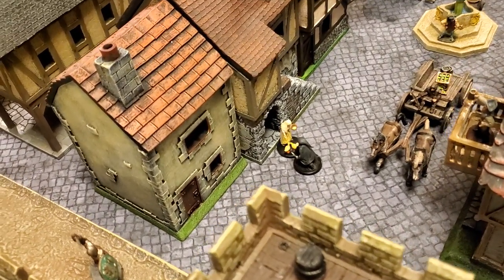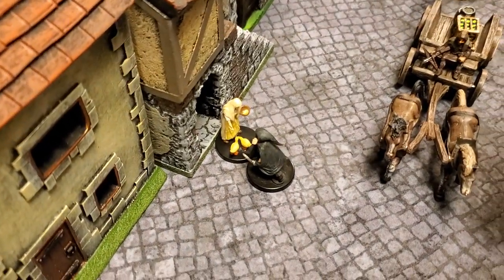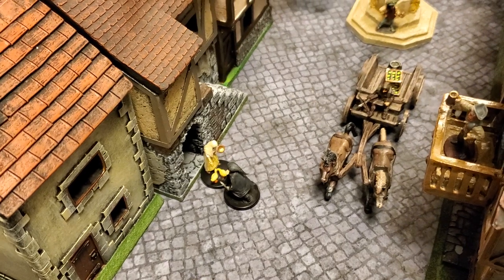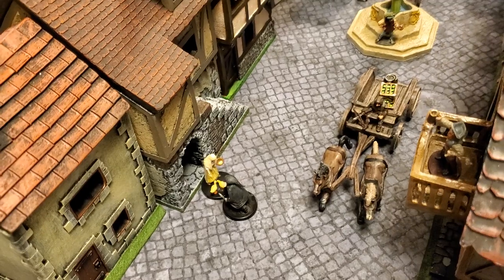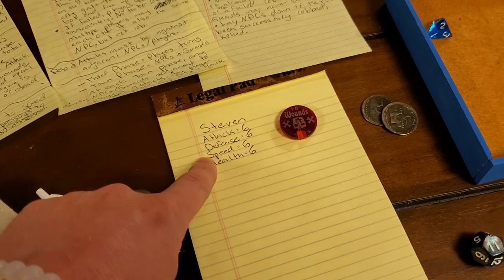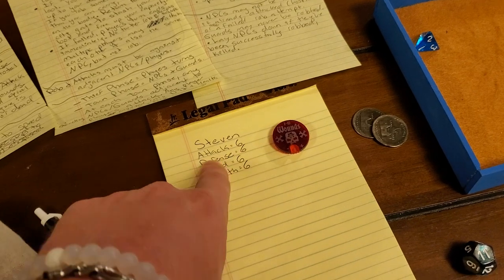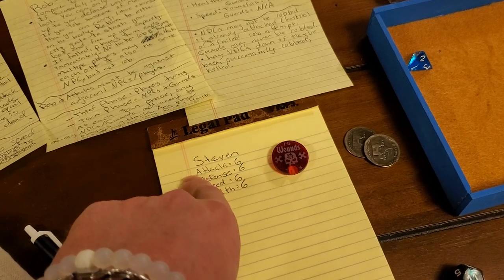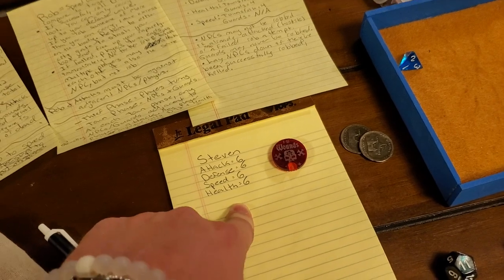Now it's back to Stephen's turn. He has a couple of options: he can either try to attack her or try to rob her. What's the difference? If you attack someone and don't kill them, then during the town phase they are hostile and can attack you back. Robbing has the potential for failure. In this case, an attack would be 6 plus a d12, and speed for a robbery would also be 6 plus a d12. So Stephen doesn't really care whether he attacks or tries to rob — it's going to be about the same odds of success either way.